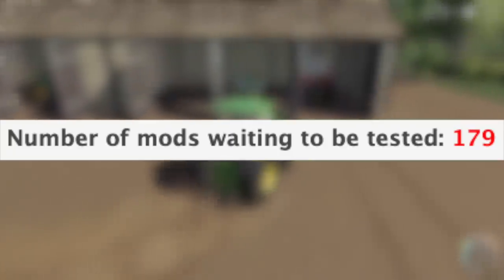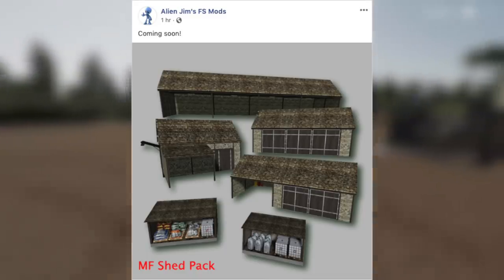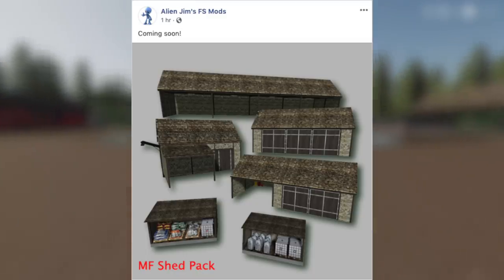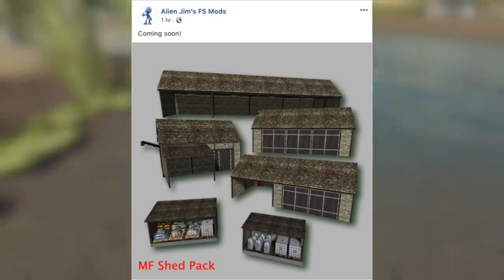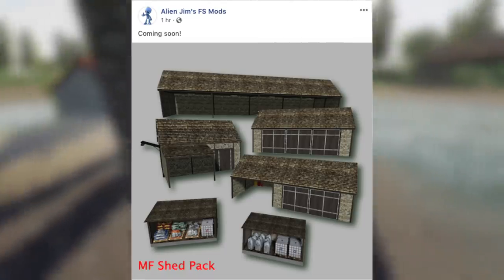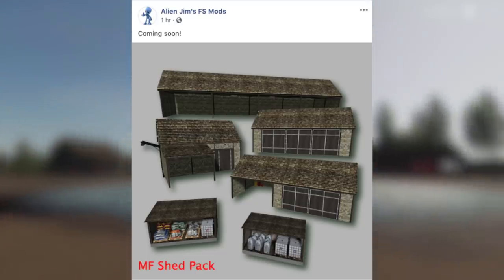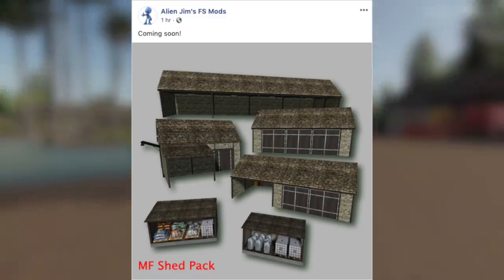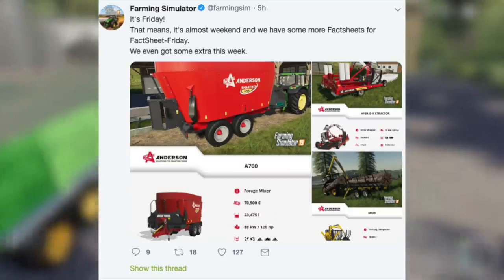On Facebook, Alien Jim has posted on Alien Jim's FS Mods — link in the description — pictures of sheds from the Mercury Farms Shed Pack. A lot of people have asked to use these sheds on other maps, so he's made a standalone shed pack. We've got seed refill, fertilizer refill, herbicide and lime sheds, a two-bay with a large open area, a silo, a three-bay, and a large four-bay. Soon we'll be able to use these on any map.